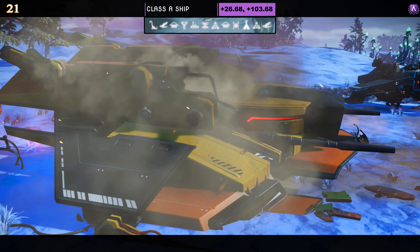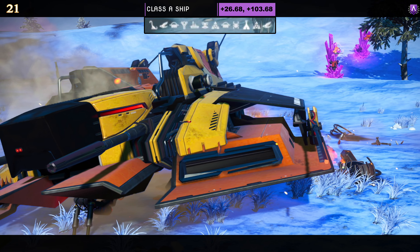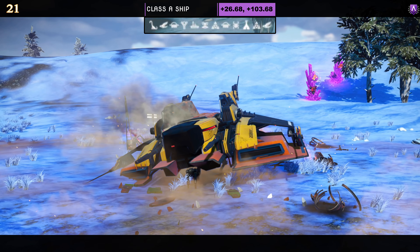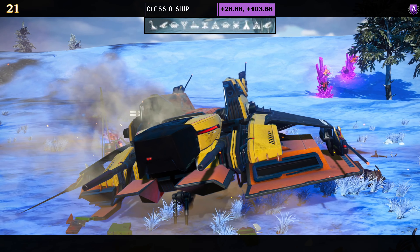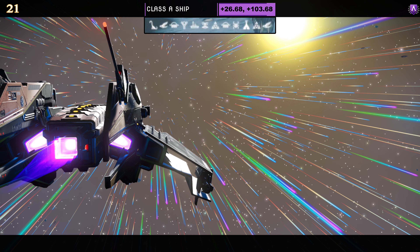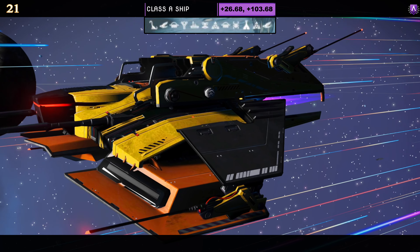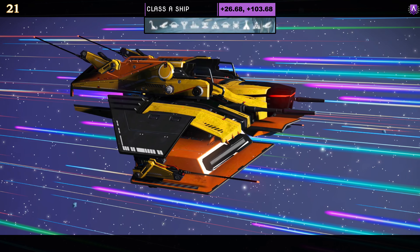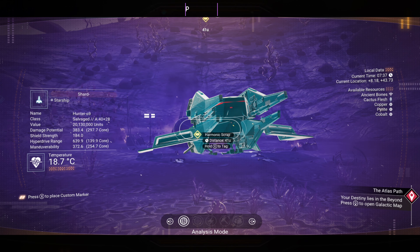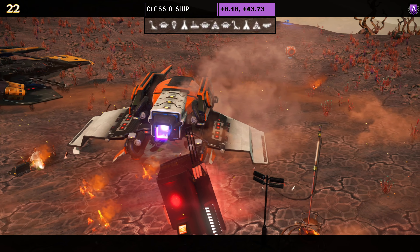Ship number twenty-one — another class A. Color scheme again orange and yellow, making two of these on this journey. This one is a hauler style — not solid encased, with extensions on the back with prongs and multiple layers of wings. Supercharged slots: two on the right and one on the left as an A; as an S, two on the left and two on the right. In the air the rear doesn't spread out; only the wings dip.